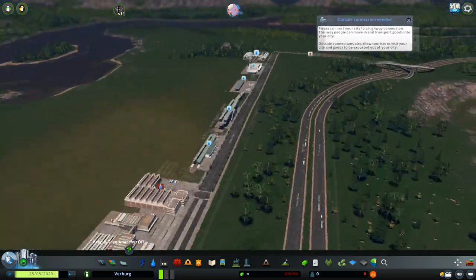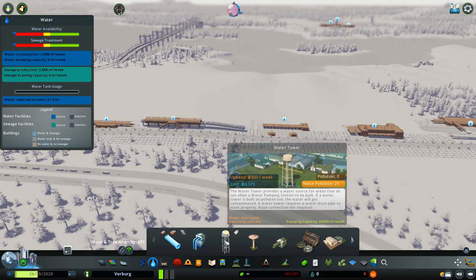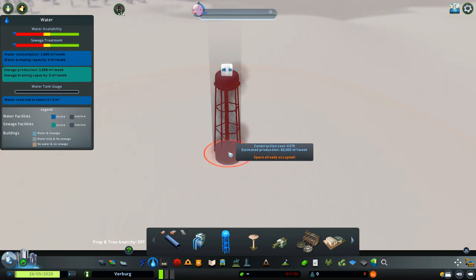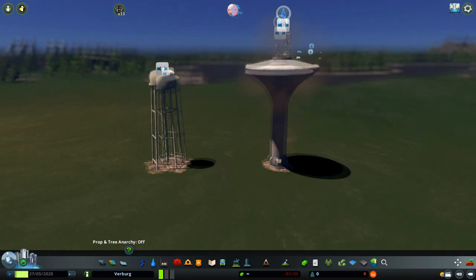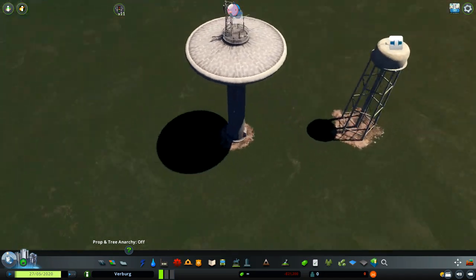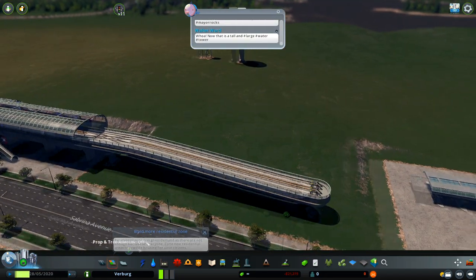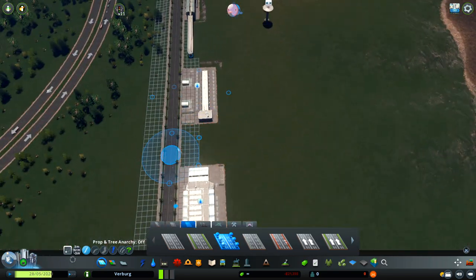Cities can now have very, very good efficiency with transportation. The next thing I wanted to show you is the water towers. This is a small change — this is the old one and this is the new one. Obviously this new one has more pumping capacity, and it's looking very, very nice. So now we have changes to the water system and the garbage system.